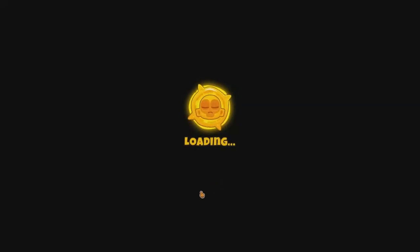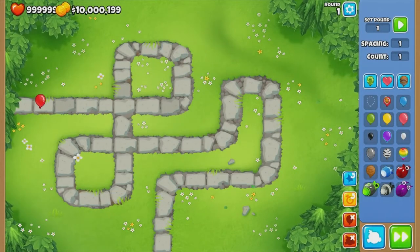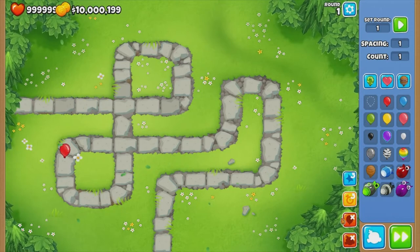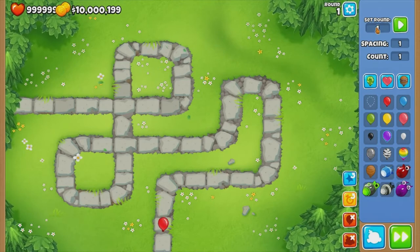So let's go on to easy sandbox and, like before, we will see that there is a red balloon at normal speed on round 1, and then as the rounds progress it gets faster.